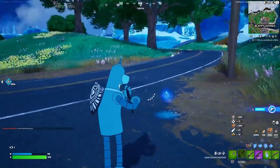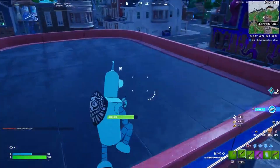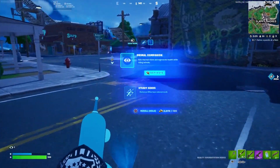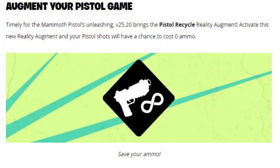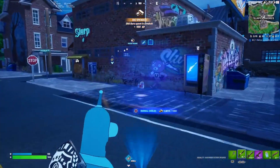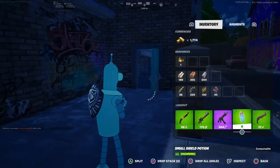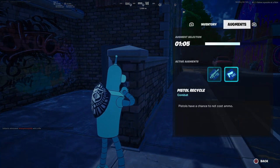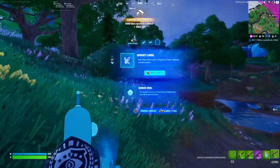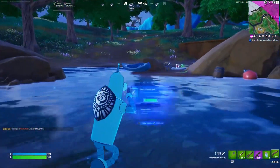I only need to find the ray gun. I feel like I should have gone to an NPC. I'm gonna try and get the new augments — Pistol Recycle and Scope Salvo. I'm just gonna hope for one of those before I run out of gold. Alright, here's Pistol Recycle. Is this considered a pistol? Pistols have a chance not to cost ammo. Pretty sure there was a perk like that before with a different gun.